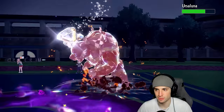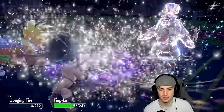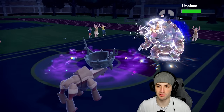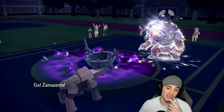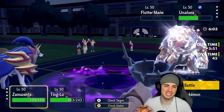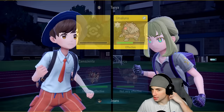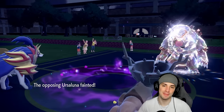Heat Crash is based on how much Gouging Fire outweighs the opponent, so damage varies. Ting-Lu is soaking shots like a sponge out here. I keep Snarling because Zamazenta can come out and Body Press to finish the match. Body Press should just be able to finish this match off — 2-0! Clover Bells always puts the right EVs and does everything perfectly. If you want to see this team in more depth, check out his channel, link in the description.